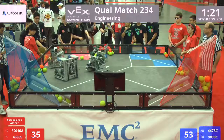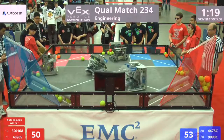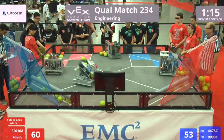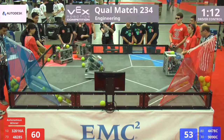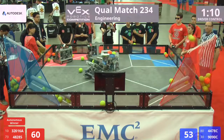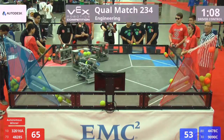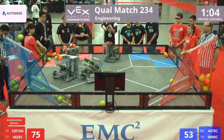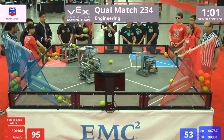The red alliance now continuing their lead. Collection of balls by the China team off the wall. Defense being played by 4478. 32016 now back in the home zones, firing cross field. Money ball goes in for another 10 points. Lots of balls marshaled in that red alliance safe zone as the blue alliance tries to catch up.